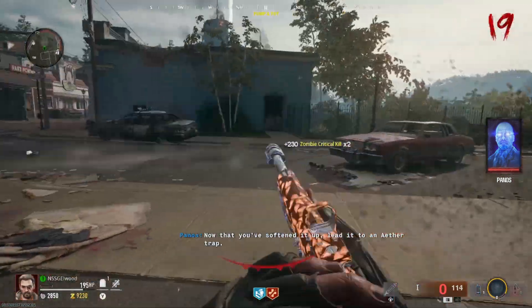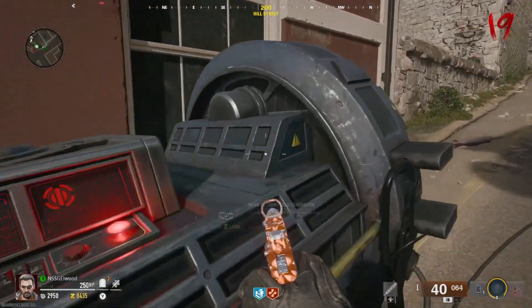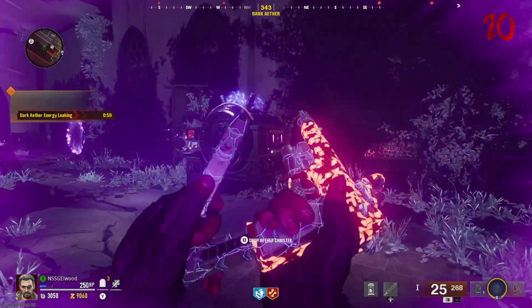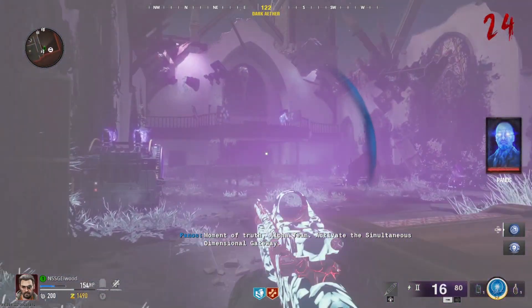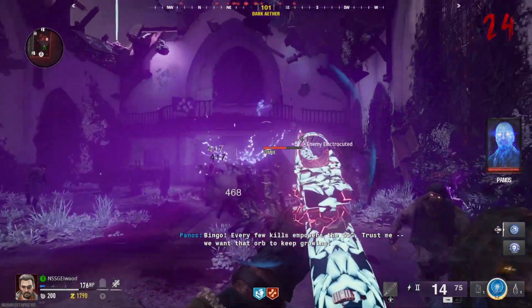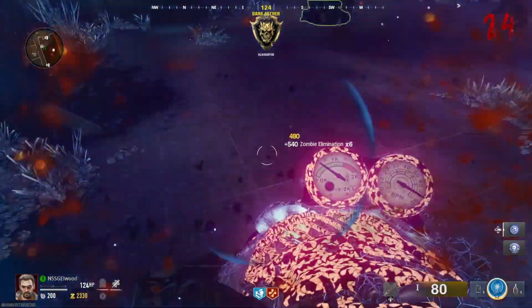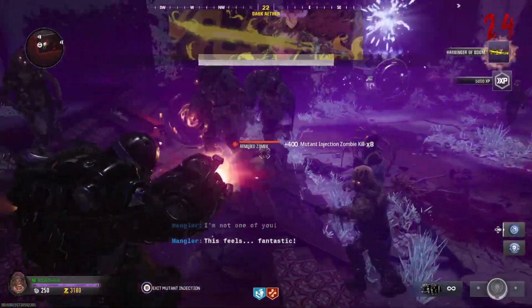This can also be done at either point both times — you don't have to switch between each one. Activate the generator, capture it, and then once again you'll have a minute 30 to bring the canister back to the church. Now we're pretty much done and ready for the boss fight. This isn't really a boss fight, but more of a wave encounter where you're stuck in a small area. So make sure you're packed and ready, and maybe have a few rockets or a mutant injection.